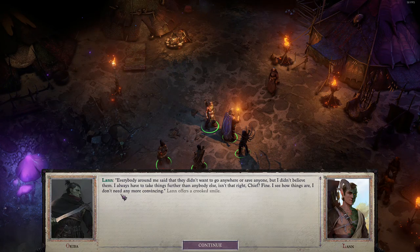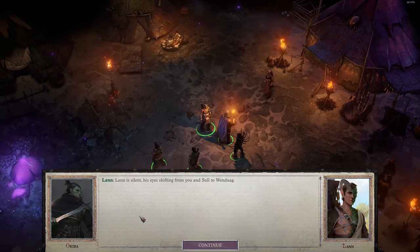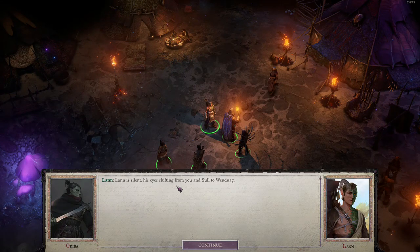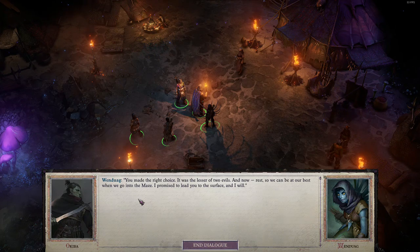'Fine. I see how things are. I don't need any more convincing.' Lan offers a crooked smile. 'Miracles are not meant for us. We are the tribe. We wait. If you want one of us, you will wait. We're not going anywhere, uplanders. Rest now. There is a hut over there — you can rest there.' Lan is silent, his eyes shifting from you and Saul to Wendwig. 'You made the right choice. It was the lesser of two evils. Now rest, so we can be at our best when we go into the maze. I promise to lead you to the surface, then I will.'